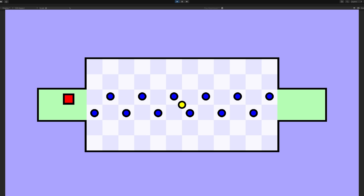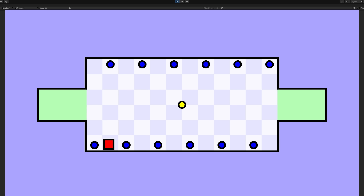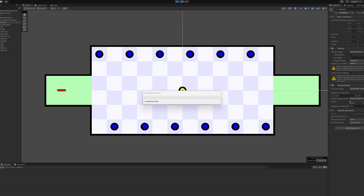Okay, this one's a little different. There's a little yellow dot in the middle that has to be collected before the player can move on to the green zone and win. I have absolutely no idea how the AI will move through here, but yeah, let's see.